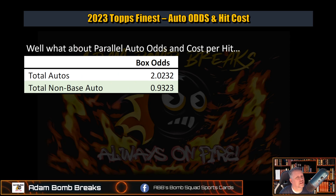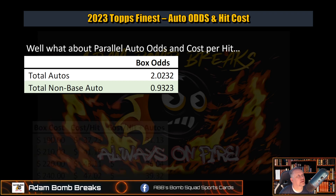Technically you have a 2% chance of getting 3 autos in a box. I'm assuming some of these mystery redemptions are going to be additional autos — some of these case-hit type autos, buybacks, things like that, are going to show up as a third auto. Not too shabby. Non-base autos — 93% of the time you're going to get a non-base auto. So that is any color, the short prints, all that good stuff.